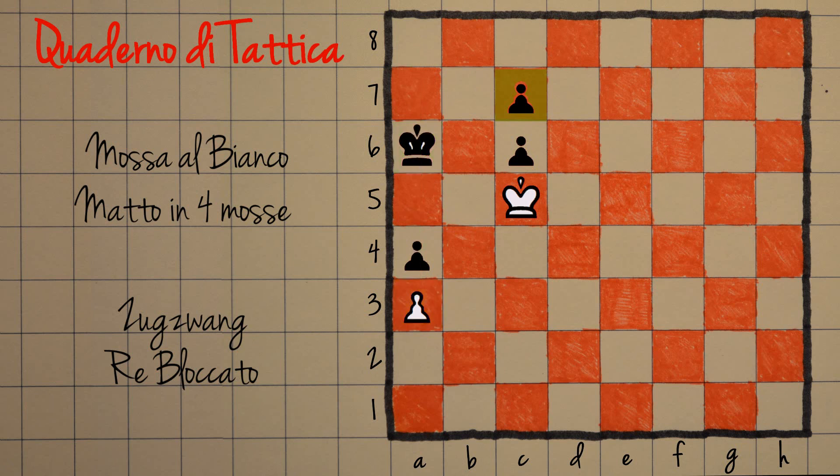Questa situazione la possiamo scartare immediatamente. Se viene preso quest'altro pedone, quello in C6, è stallo. Il nero non ha mosse: non può muovere il re, non può muovere nessun pedone, tutto bloccato, e non è il re sotto scacco. Quindi la partita finisce pari per stallo.